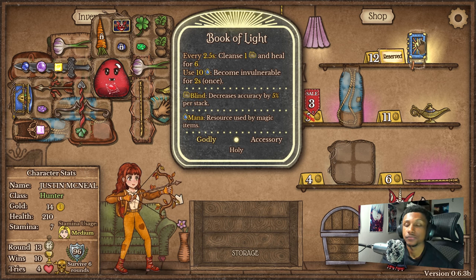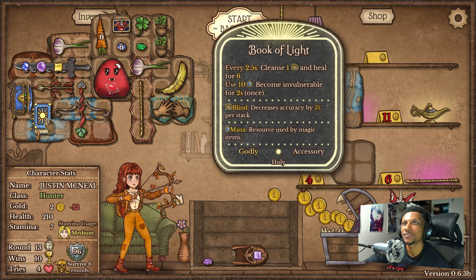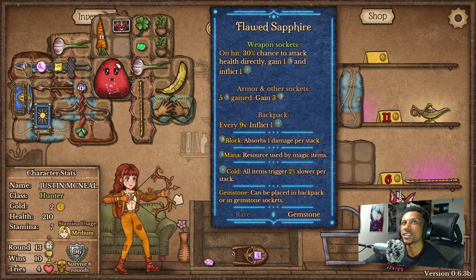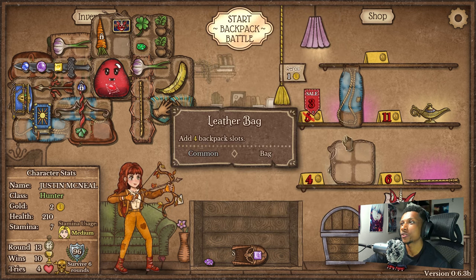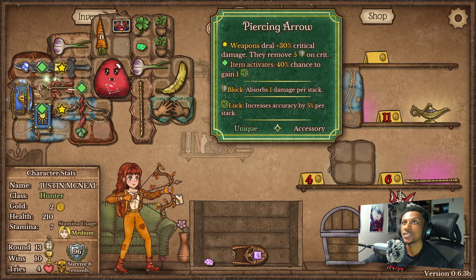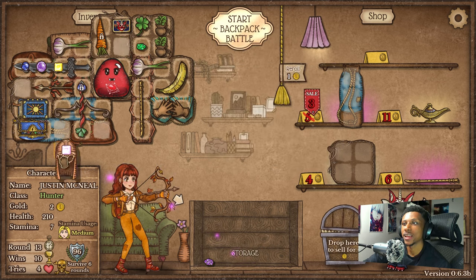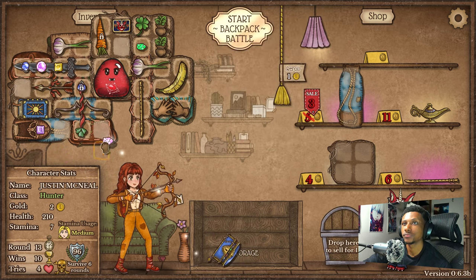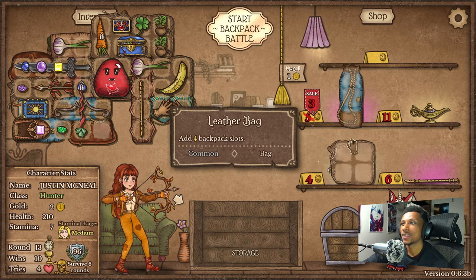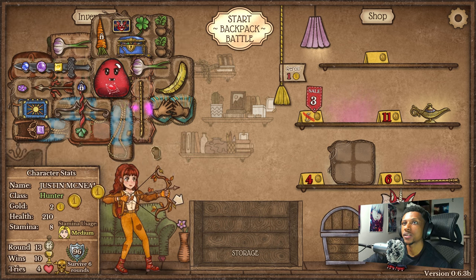Now we have the book of light so we can use that — we did take an L there which is a little unfortunate, but the book of light will help us a lot. We should probably have one of those sapphires on the fortuna's grace so we can get that mountain regeneration a little bit better. We got ourselves another flute which I love, and we got a stamina pack on sale — we should definitely buy that. Can I arrange this a little better? Let's sell this for a stamina pack — I think that's smart.